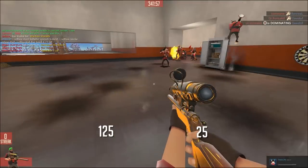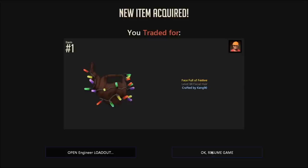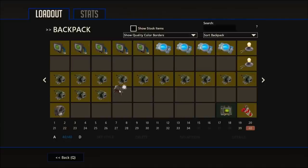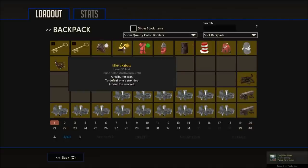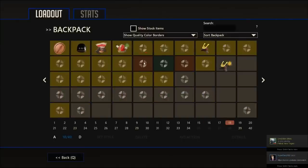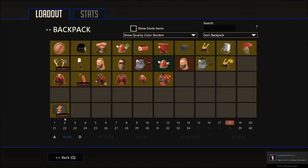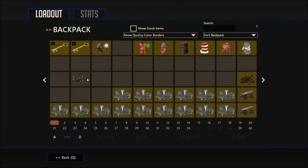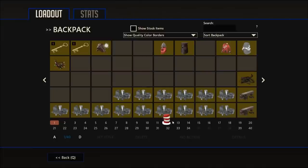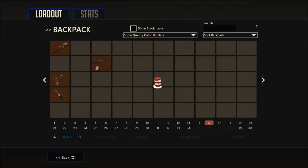Okay so I just bought this Face Full of Festive for three ref. This other stuff here isn't in the series — I was just donated it. But anyway, the Face Full of Festive is worth 3.66 ref and I've only paid three ref for it, so I've made a 0.66 profit. I got donated some pretty nice stuff too. Anyway, to the next trade.